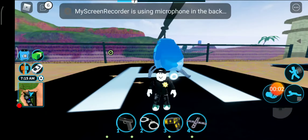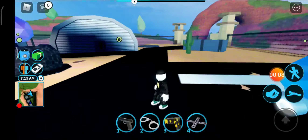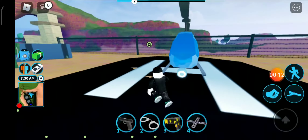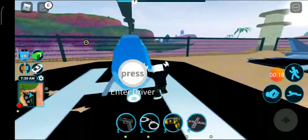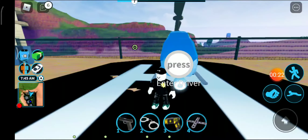Hi guys, welcome back to my channel, AbyoAmji here. Today I'm going to show you an OP Jailbreak glitch. It's a helicopter — it's kind of hard to get a helicopter as a prisoner. In this video I'm going to show you how. Sorry I didn't make videos for a long time. Let's get into the video.